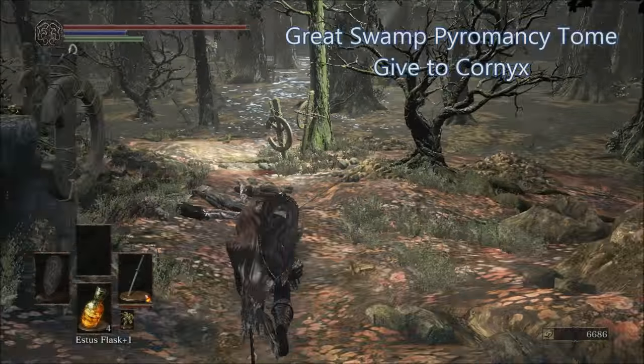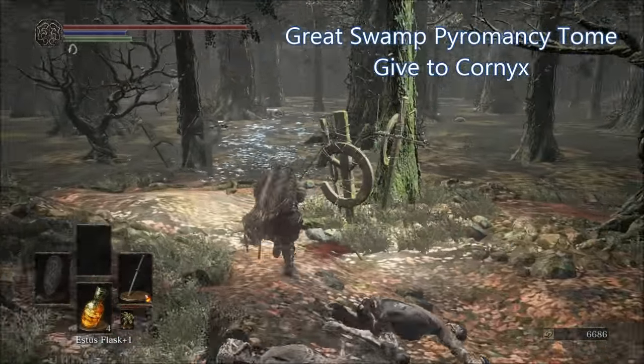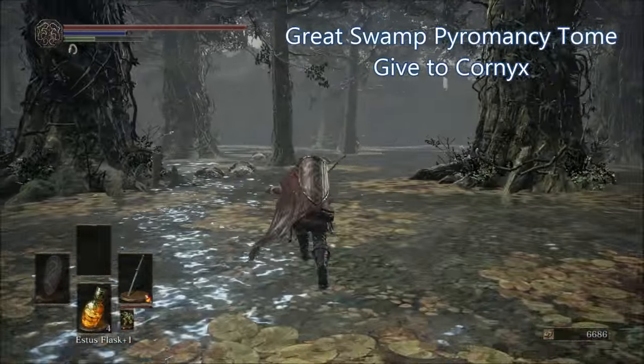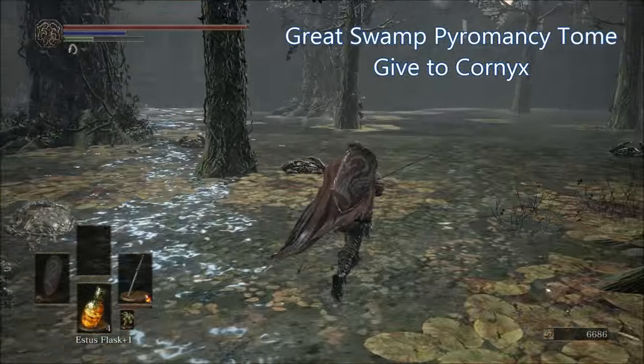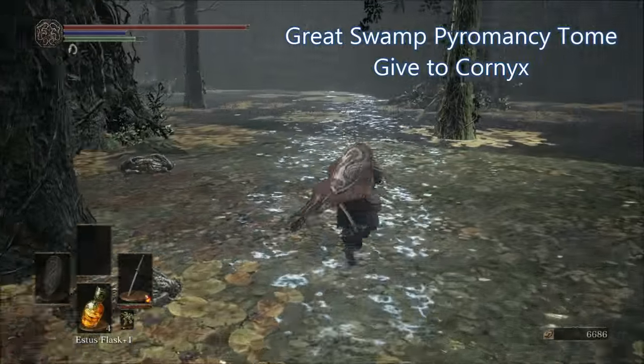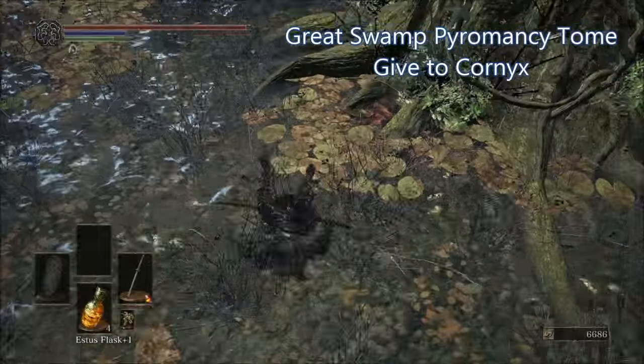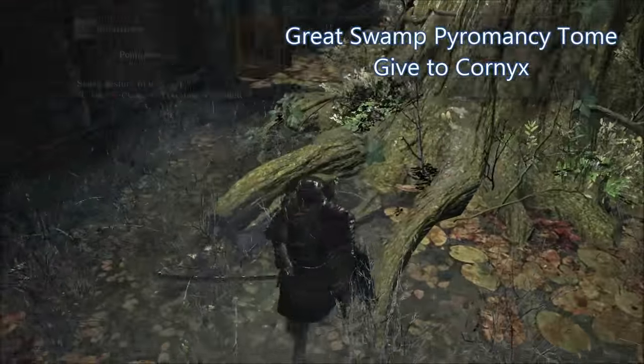Hey guys, welcome to Guides For Us All. Today we're going to be checking out how to get all of the tome and scroll merchant upgrade items in Dark Souls 3. Starting off with the Great Swamp Pyromancy Tome: start off in the Halfway Fortress in the Road of Sacrifices, make your way down into the swampy area, head where I do by the giant crab, and pick up the tome from the body.